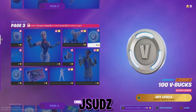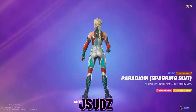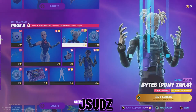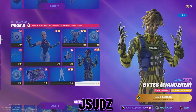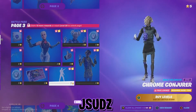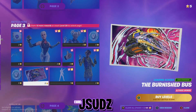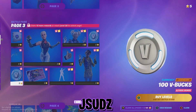Onto page three then guys. We have got another style of Paradigm — we have got the sparring suit. It looks kind of like a wrestling suit, that one. We've also got another glider — that does look very good. We've got another style of Bites with ponytails and it looks like he's wearing a mask. We also have the Wunderer style of Bites — got a bit of a jungle vibe going there. And we've got ourselves the Chrome Conjurer Emote. I'm guessing that's when he gets his pickaxe out. We also get another loading screen, the Burnished Bus, and some more V-Bucks.